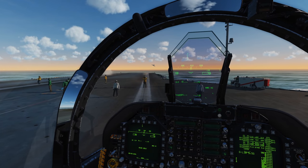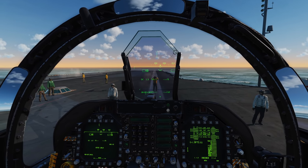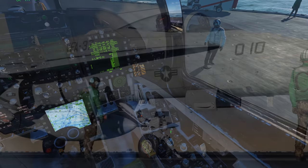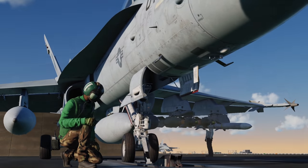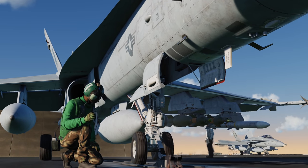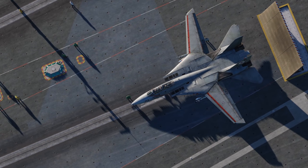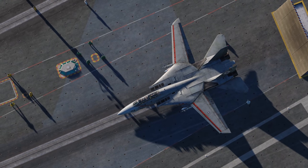The plane director is an essential addition to getting yourself lined up on the catapult. No more will you be awkwardly guessing or using an external view to guide yourself. This has changed the connection process to be more realistic, requiring you to be connected to the holdback bar to taxi forwards and then to ramp over the shuttle with a little extra power, as guided by the crew. This alone is a huge boost to immersion, which makes launching feel much more like a team effort. I've never had a crooked catapult shot using this new system so far.